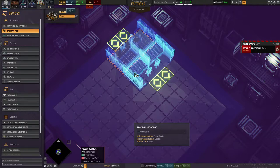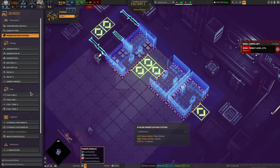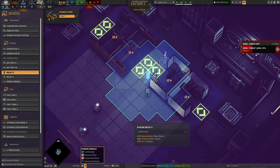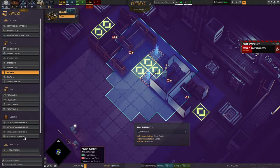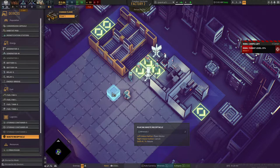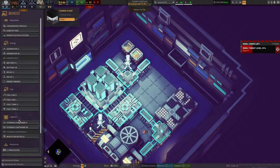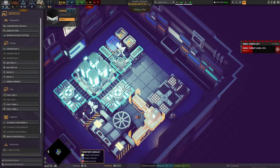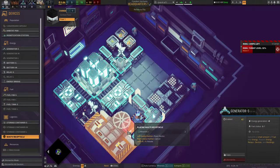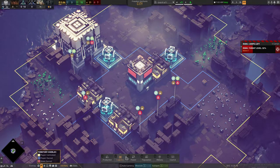We have a little bit of space, so let's put in a waste receptor. The waste is full, I need it. Let's put some waste over here — waste receptor. Another waste receptor right here. Are we using the T2? Yes we are. There we go — much better.